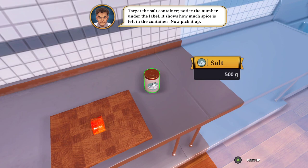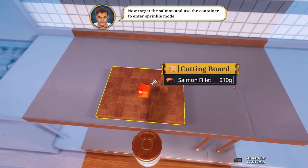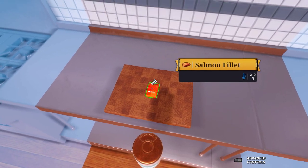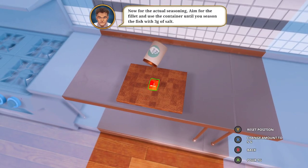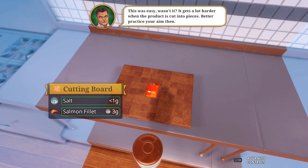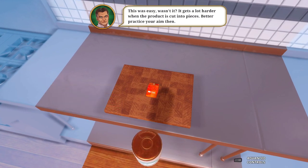Target this whole container, notice the number - the leather - so it's almost spice, living in the container. I'll pick it up, so we have 100 grams. Now target this element, use the container to enter sprinkler mode. Now for the actual seasoning - three grams of salt. One, two, three - okay. That was easy, and it gets harder when the product is cut into pieces, better practice your aim.